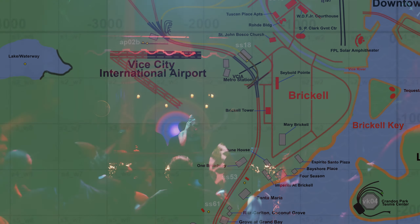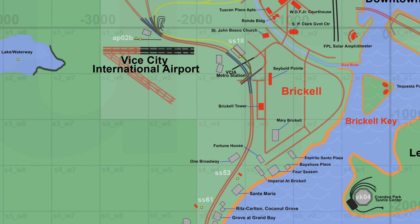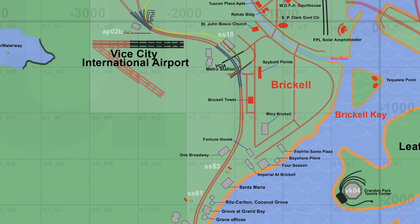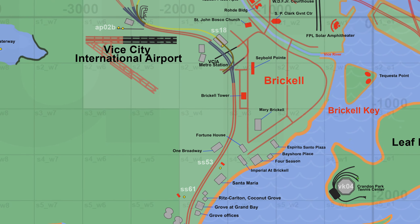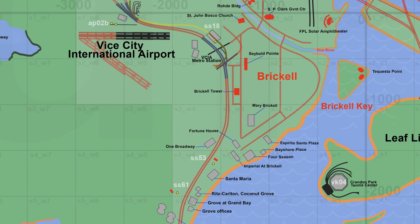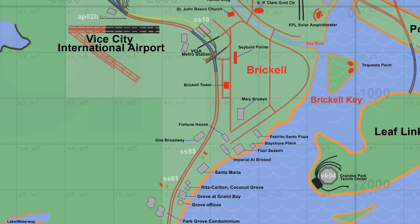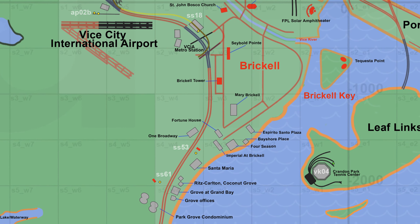Moving south we have the Vice City International Airport and the Brickell area, whose in-game name we still don't know. Buildings in that area include the Vice City International Airport, Metro Station, The Seabolt Point, Brickell Tower, Mary Brickell, Fortune House, One Broadway, Espirito Santo Plaza, Bayshore Place, Four Seasons, Imperial at Brickell, Santa Maria, Ritz-Carlton Coconut Grove, Grove at Grand Bay, Grove Offices, and Park Grove Condominium. We also have the new island Brickell Key, and southeast of that we have Leaf Links with the Crandon Park Tennis Center.